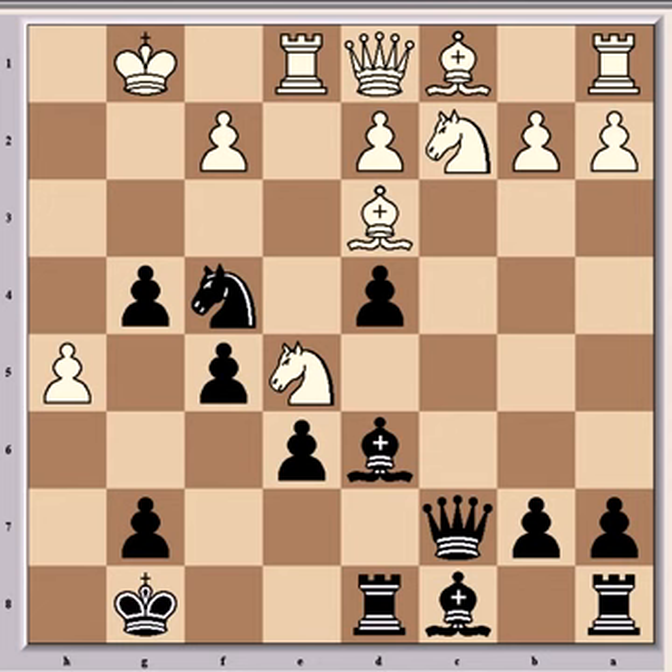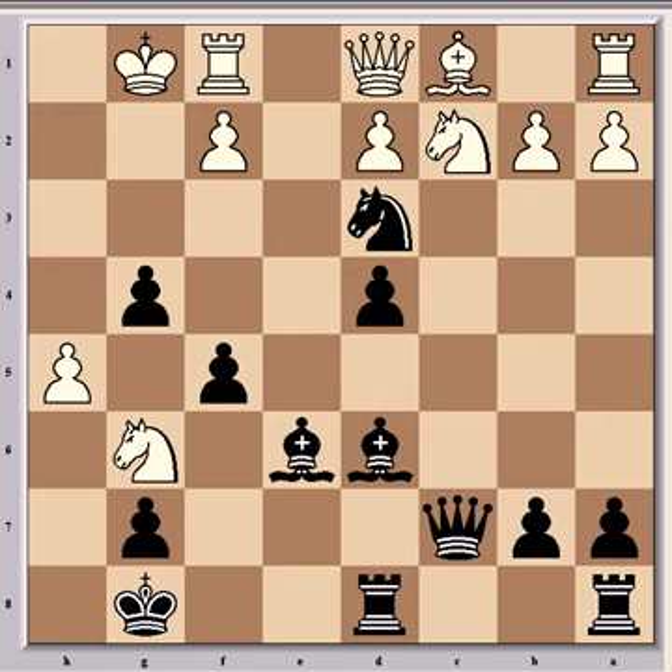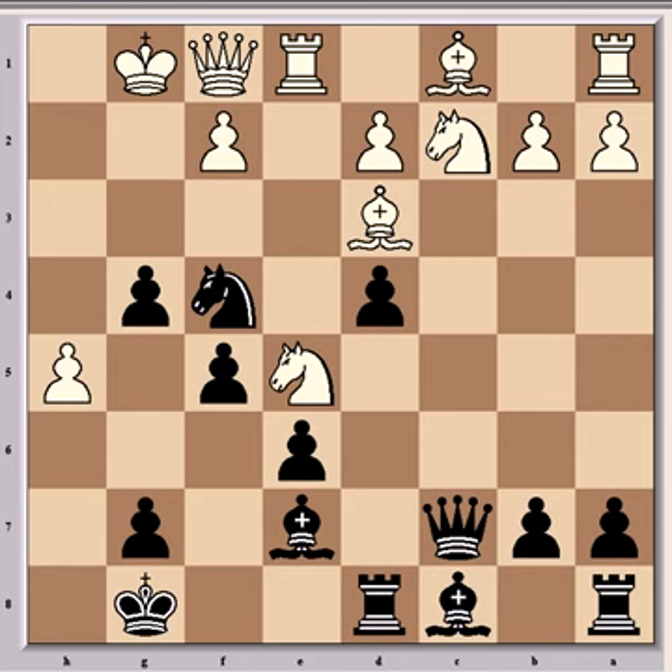White's best bet would be to sacrifice the bishop with bishop takes f5. But after e takes f5, knight g6, knight d3, rook f1, bishop e6 — on top of being a pawn up, black would have a winning attack, so that's no good. Queen f1 is forced, and after b5, white resigned, because the threats along the h1-a8 diagonal would just prove too dangerous to meet because of the kingside pawn moves that weakened his king.